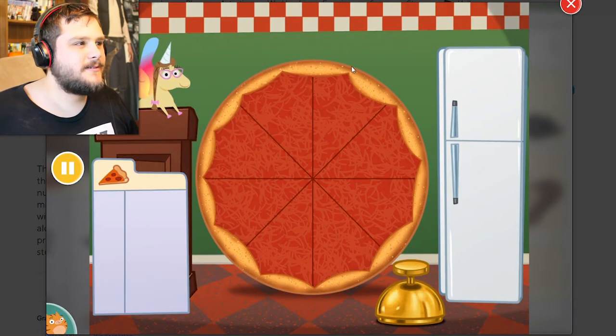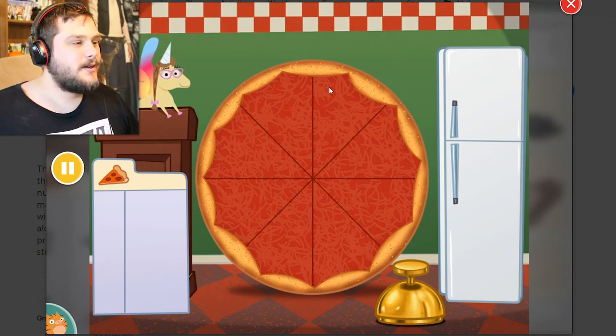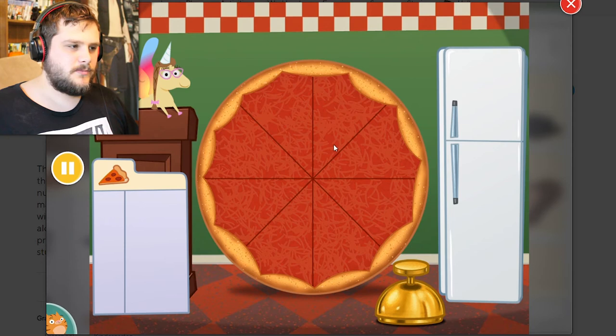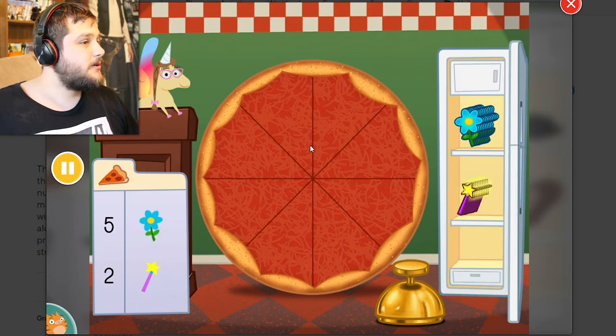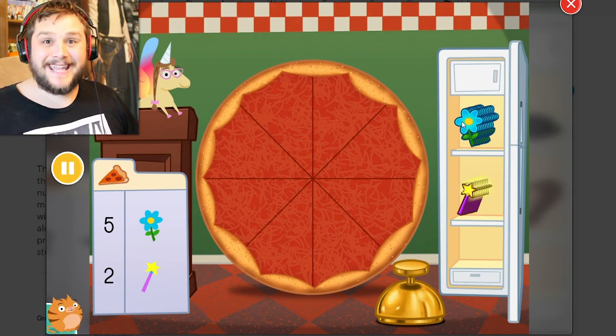Today we're going to count pizza toppings. Yay, I love counting pizza toppings! And put them on the pizza. Click the bell when the toppings are just right. Okay. Make a pizza with five flowers and two wands. Five flowers, two wands! I can do that!